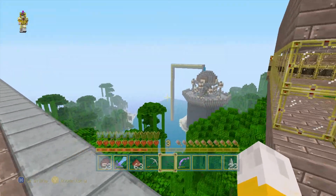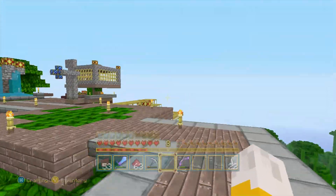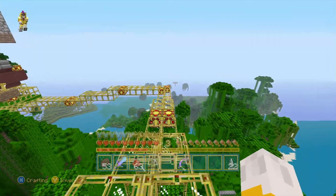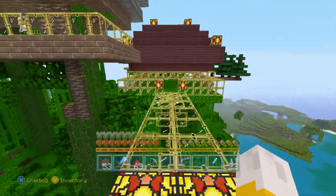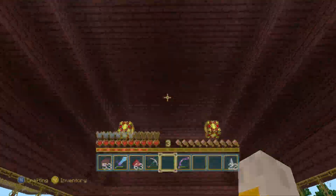We are up in the trees for this entire place, so it's nice and safe up here. Down this way is our construction in progress — our dining hall. We still need to build the table and everything, but this is where the dining hall is going to be. I think it's actually quite nice.